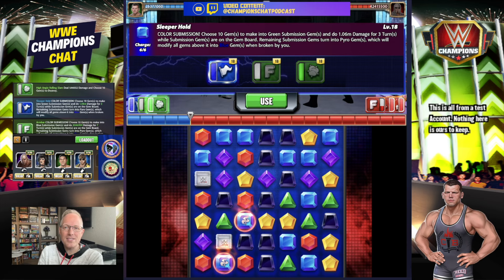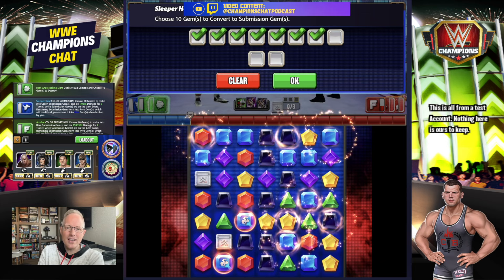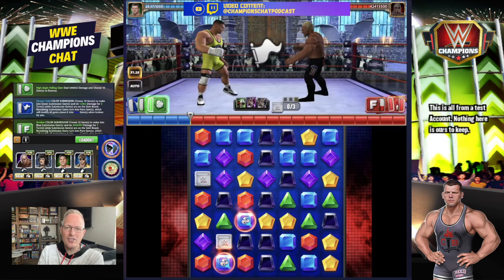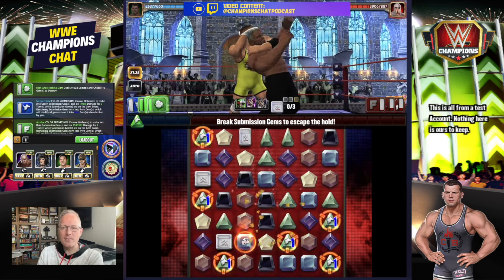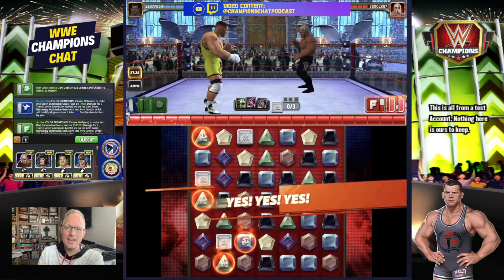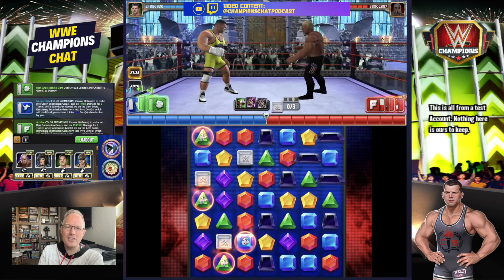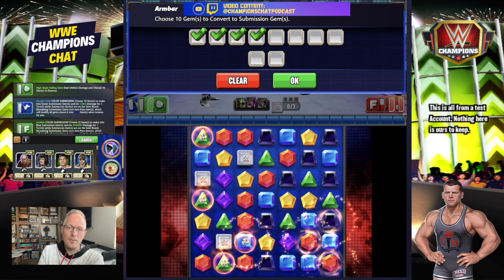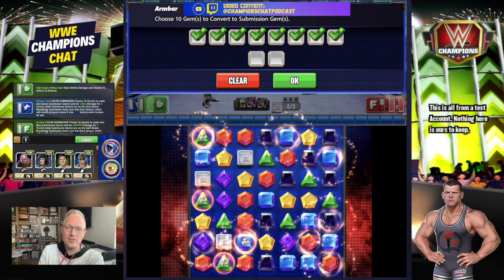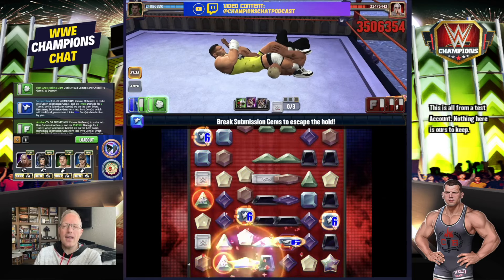You've got another sub that does 1.6 million damage for three turns. The reason I don't like using the pyro set as your go-to — unless you use the debuff on it — is you're just not having a lot of pyro gems out there. This way you load your green move, sub him down again, make some pyro multis or pyros into blue, and even though he just reloaded his moves he won't get to use them because we're right back to the sub. If you don't get the sub for some reason, just use the High Angle Rolling Slam. It's very much just your super sub build.